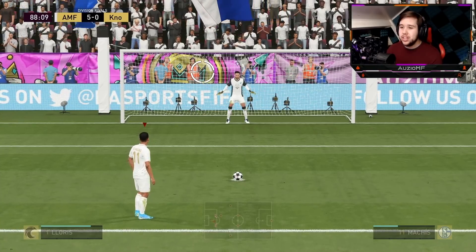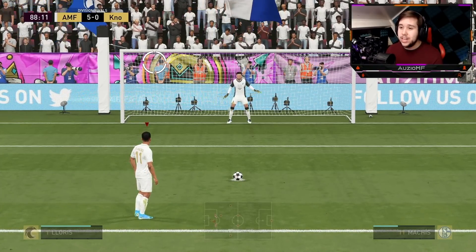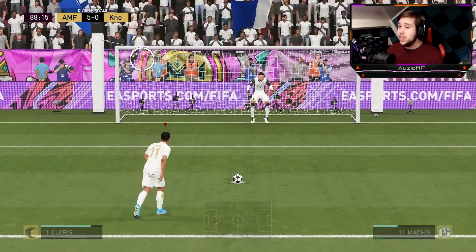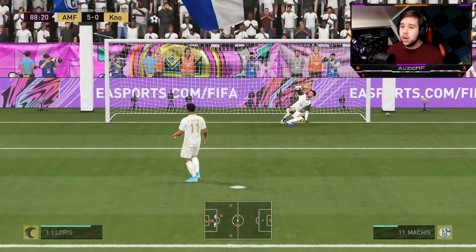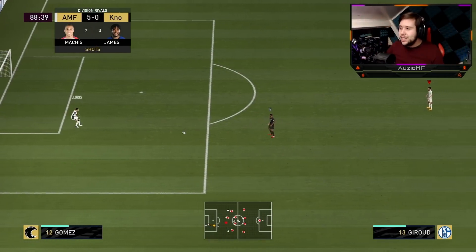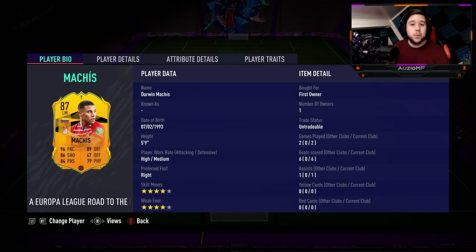There's only one thing we're going to do — go to the left side this time. Left side is not my comfortable zone, but I can still try to score. I've red-timed it. And it is time to review. We ended up playing two games with Machis — we scored six goals and got ourselves a single assist as well.